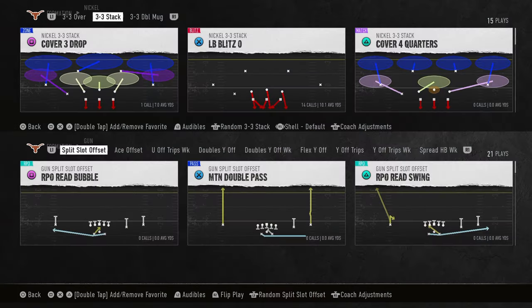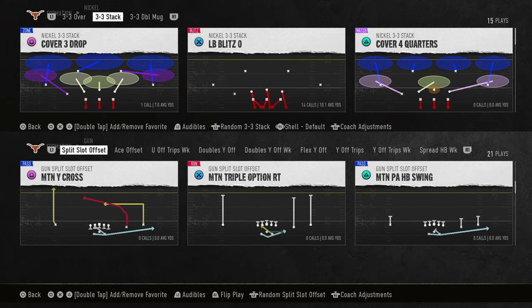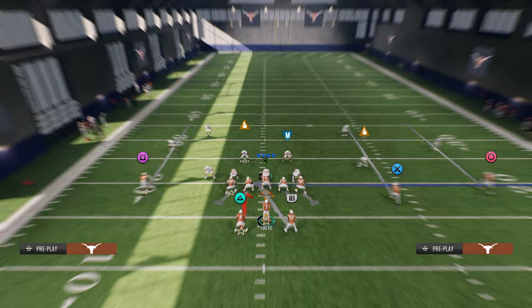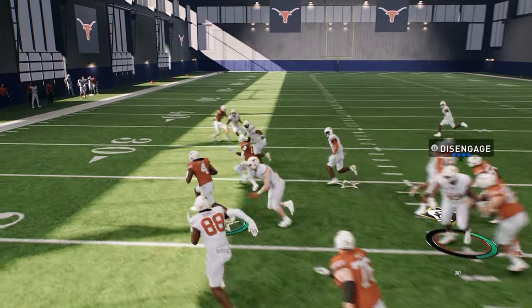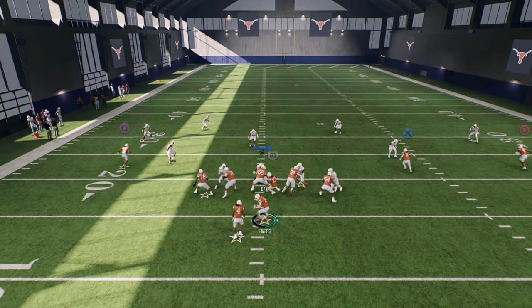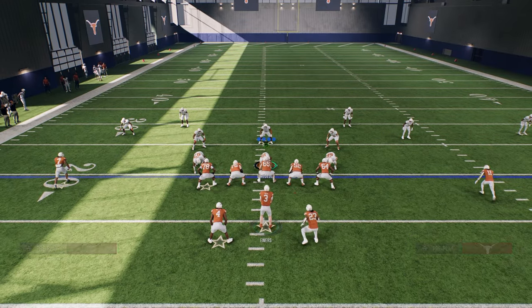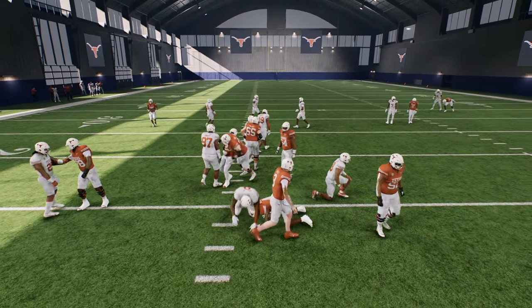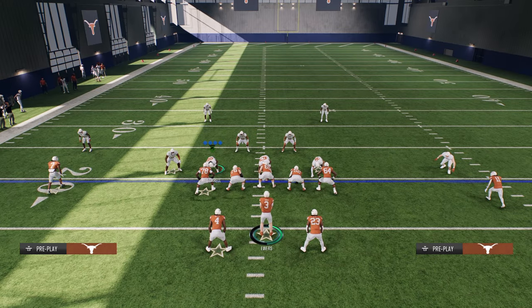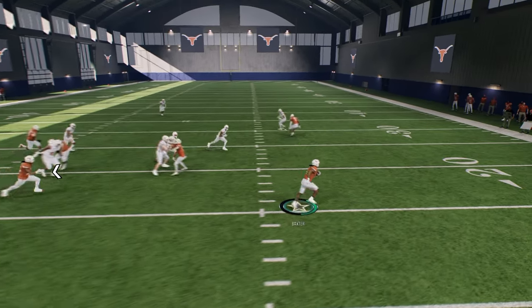A lot of people don't realize that draws are one of the better runs in this game. The blocking on draws this year is really good - they basically pinch and you're able to run the ball. It's like a delayed handoff so you can kind of see where you want to go. The way they have to stop the draw is blitzing linebackers up the middle. If they don't blitz the linebackers, the draw is free. But if they do, we can go to our swing pass or bubble and attack them on the edge.